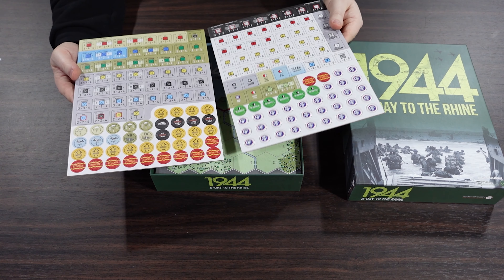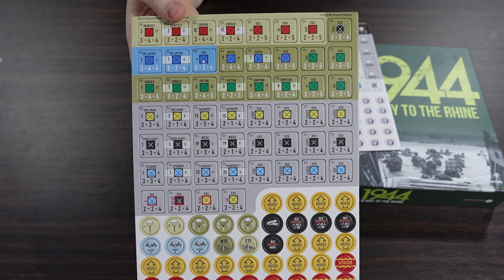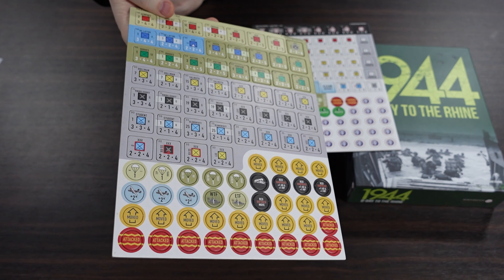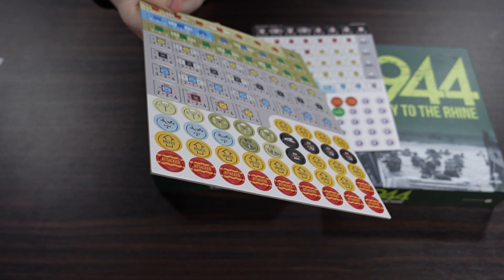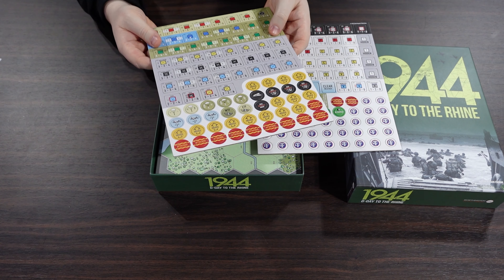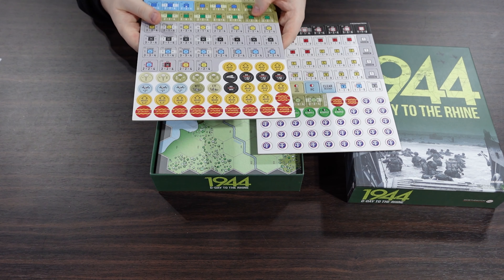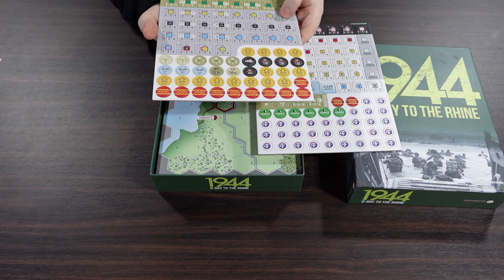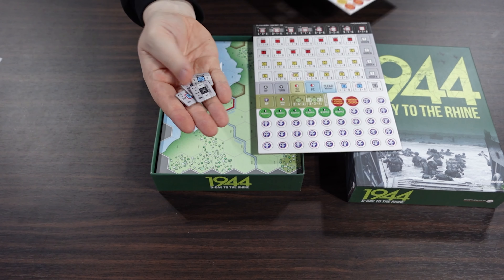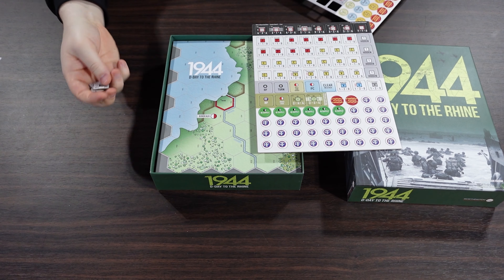So two sheets of counters, and I hope you can tell these counters are massive - these are one-inch counters, and they are pre-rounded, and they are gorgeous. Let's see if we can catch the light here - these are linen finished counters, but they are a matte linen, or at least at best a satin linen, not a glossy linen. I've got some games which are glossy linen finished and those are hard to read. But these punch really easily, and I cannot express to you how clean the edges and corners are. That is extremely nice die cut.